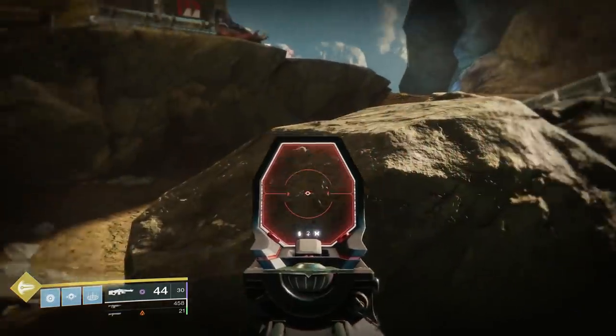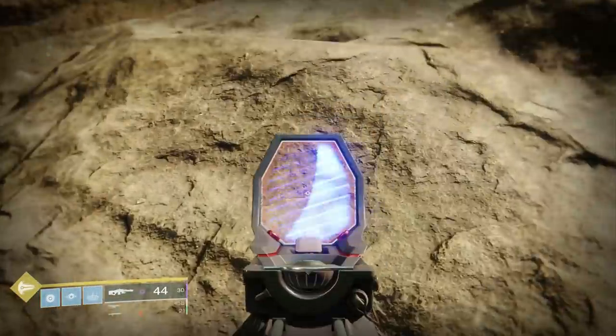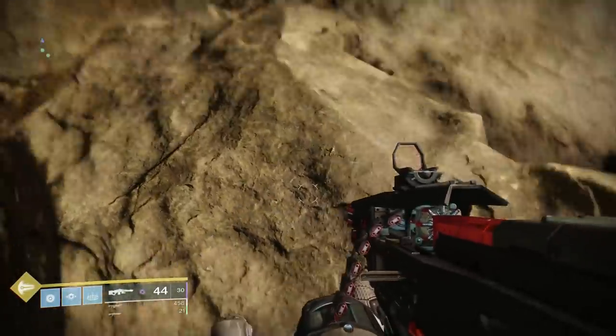After that you're gonna have to move off of the sun symbol you've been standing on. Just a little bit forward on top of this rock there's a moon symbol — you now have to stand on that and shoot some more symbols.